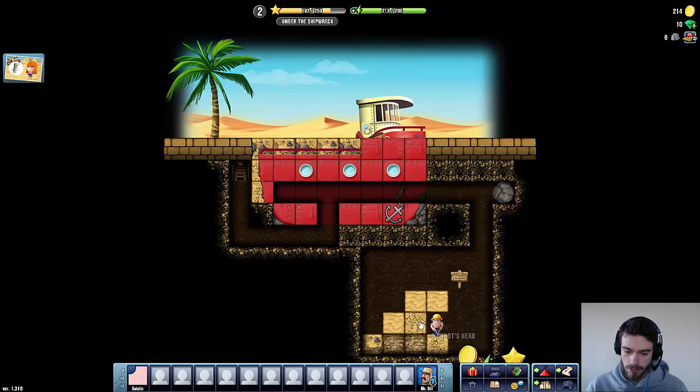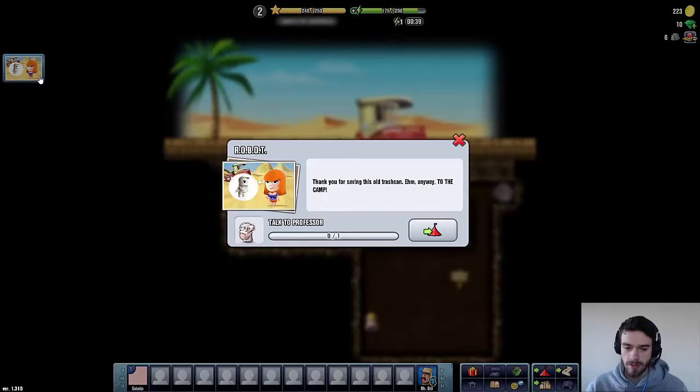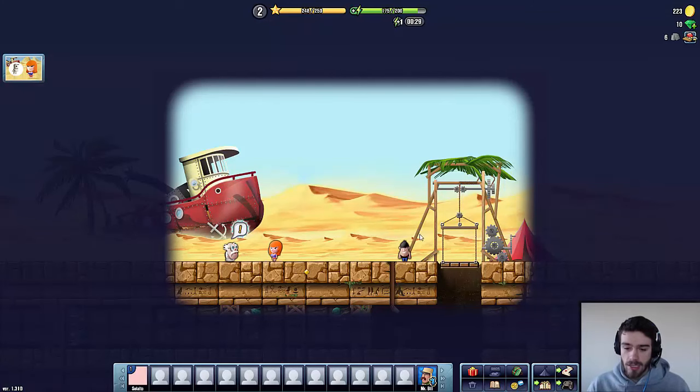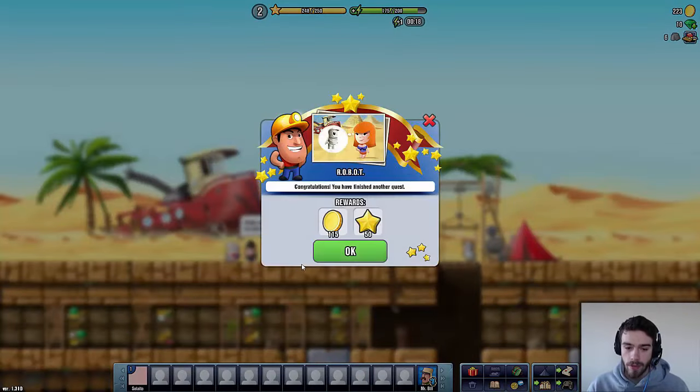There we go — that's a robot head. Those are his torso. I think we still need to find his limbs — actually I think we got all three pieces. Robot says: 'Thank you for saving this old trash can. Anyway, to the camp.' So basically we definitely needed Robot Rusty because he can operate this elevator so we can access our base. We completed the robot quest — some gold, some experience, it's all very awesome.